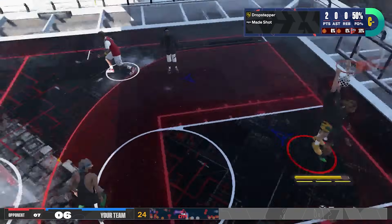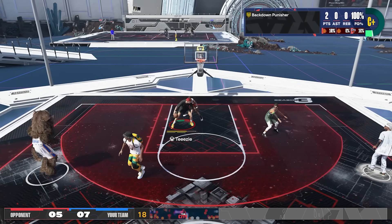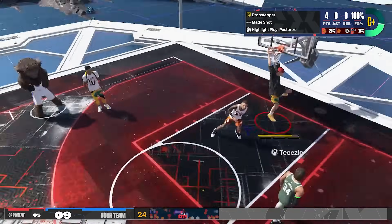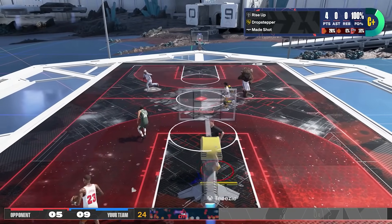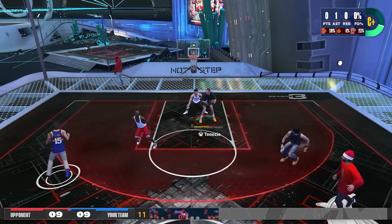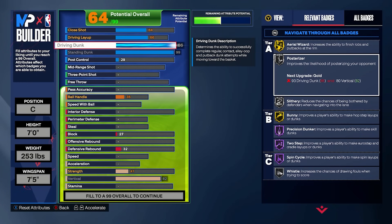A Rise Up badge test is coming soon, so check the channel — there may be a sweet spot on the Rise Up badge. Continuing with badges, two more really necessary ones are Drop Stepper and Back Down Punisher. As for Posterizer, I don't think it's really needed for standing dunks — its requirement is driving dunk, so its main concern is driving dunks. If you're chasing standing dunks, chances are high your build won't have that badge activated anyway, so don't worry about it.